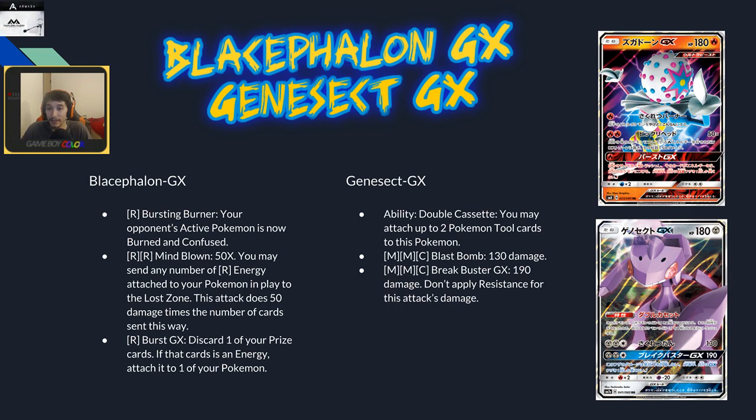Four energies is 200 damage — that's one Valk setup — and then you can use Victini to shuffle all the other energies back. The deck has so much synergy. I rate this card four out of five.